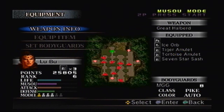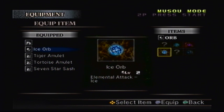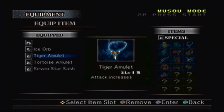So when I did a bit of training, Lu Bu can now carry up to 3 items, so I put the 7-star Sash on him just for the sake of luck. And I also picked up a new orb — this one's called the Vorpal Orb. What makes this orb awesome is that when you use it, it has the ability to instant kill non-officer enemies and can also do a ton of damage to regular officers. However, it's only level 1, so it's not very reliable. I'm going to stick with the Ice Orb for now.